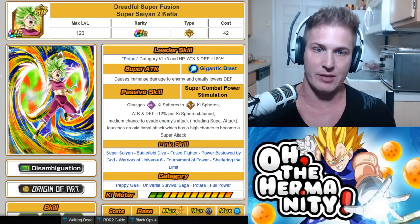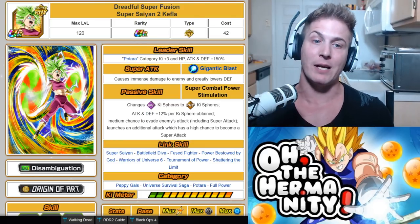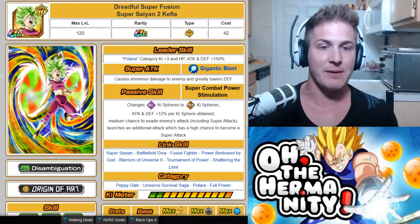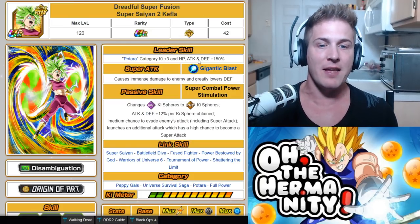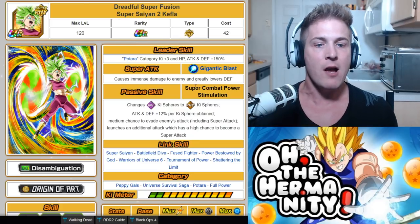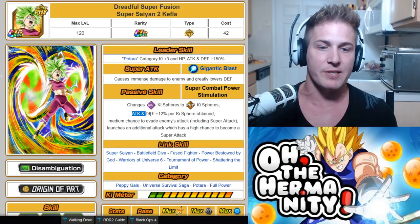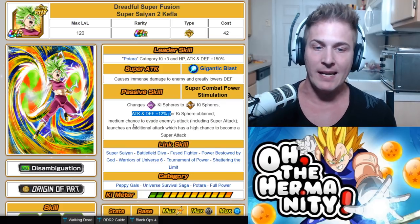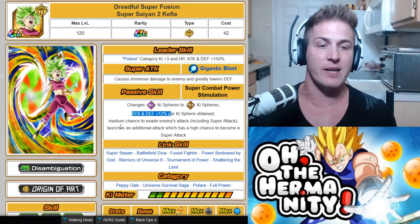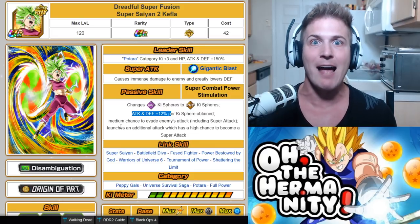Now let's check her out once she's TUR. This is Dreadful Superfusion Super Saiyan 2 Kefla. She's Patora lead — category key plus 3, HP, attack and defense plus 150%. She causes immense damage to enemy and greatly lowers defense. Her passive skill still changes INT key spheres to PHY key spheres, but now instead of 10%, she has a 12% boost per key sphere obtained. She has a medium chance to evade enemies' attacks including super attacks, and she launches an additional attack which now has a high chance to become a super attack.